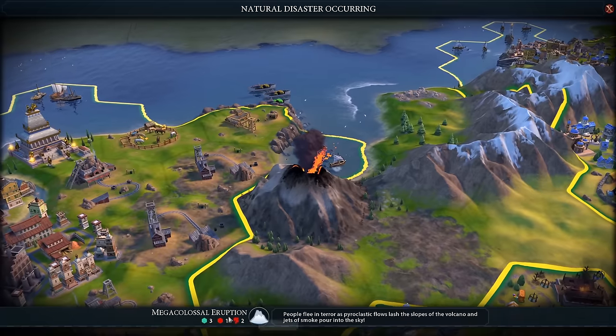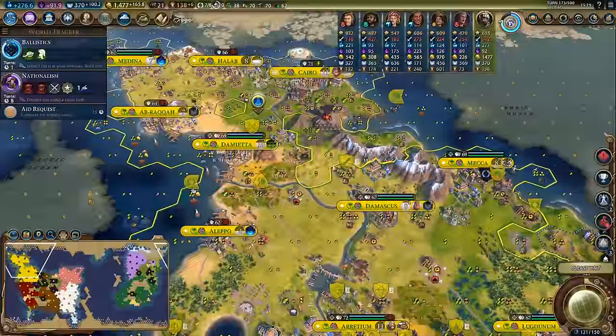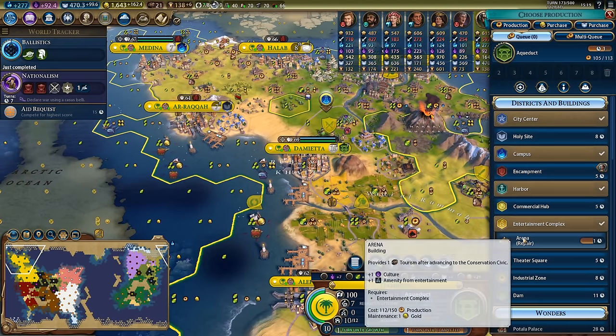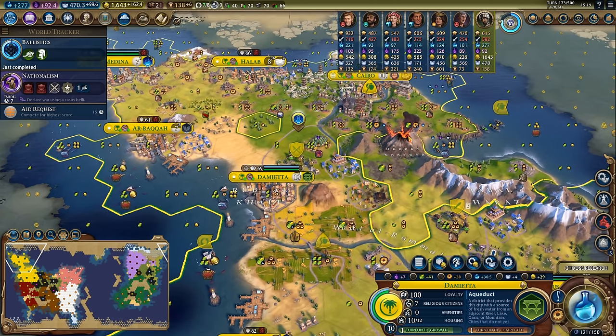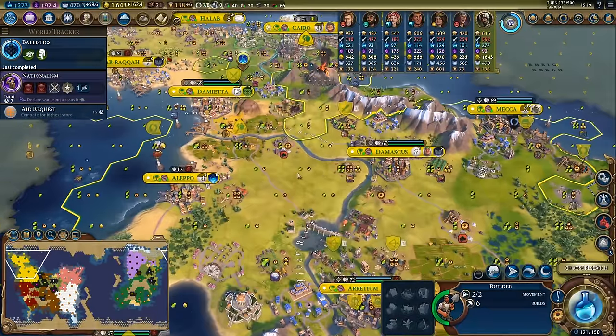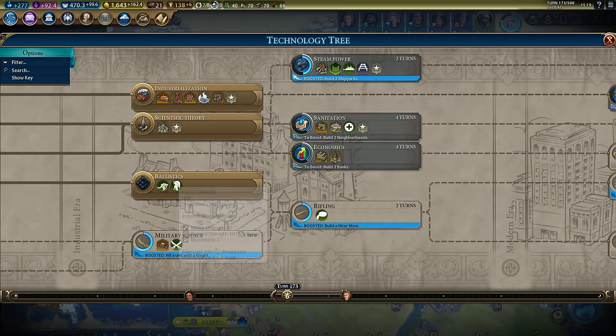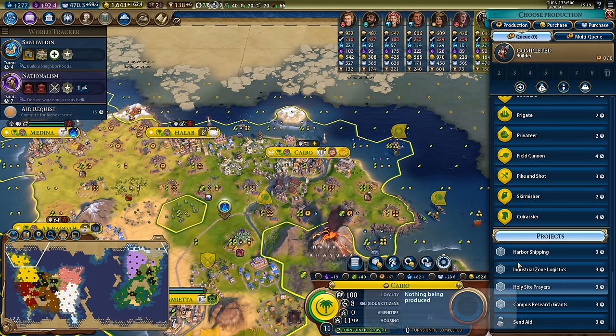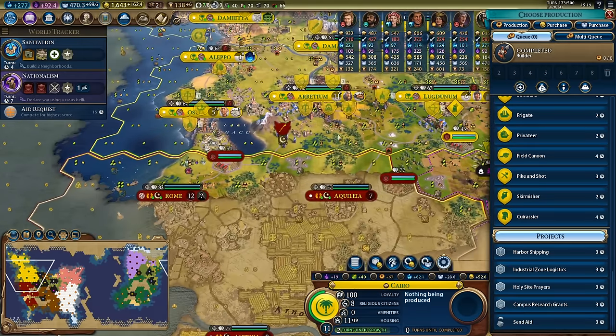Big mega colossal eruption over here and it did damage to my arena - not the end of the world because it's a quick repair, but still a bit of a pain. There's ballistics and we now have access to these new units. I'm going to work on sanitation so I can get medics as well as the sewer building to improve my units in my capital.